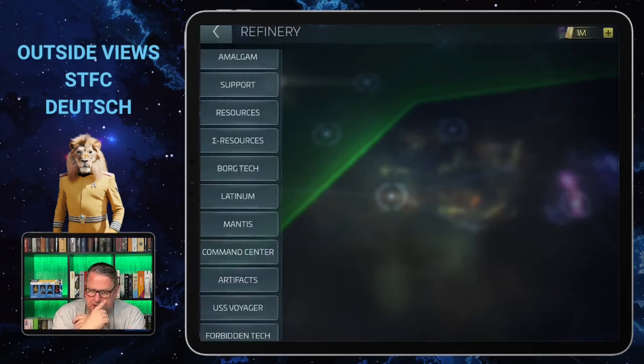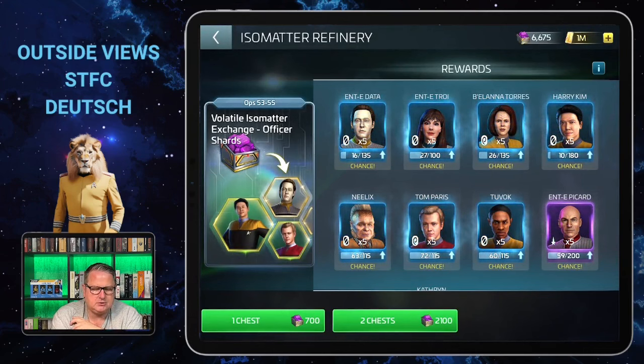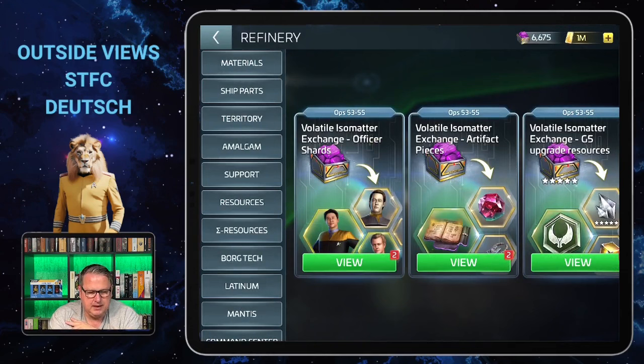One chest costs 700 Isometa and two chests costs 2,100 Isometa. As you can see above, it says ops 53 to 55, so the content will be dependent on your ops level. If it looks different from what you see in this video, that's just because of your ops level — it will especially matter in the last exchange we'll talk about. I believe the whole refinery becomes available at ops 40.